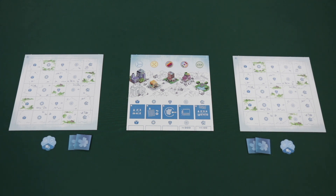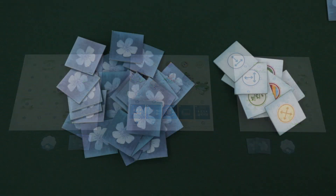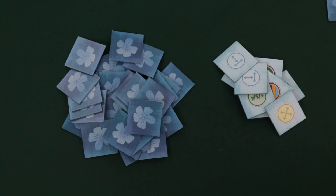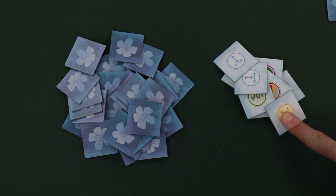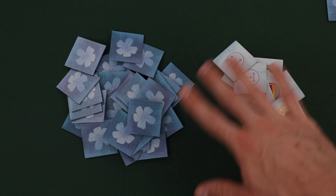Make sure to give each player 1 bonus token. It's also important to note that for your first game, players should be using the board with the A side showing, not the B side. After each player has been given their board, their tiles, and their bonus token, add the 10 community tiles to the remaining building tiles and shuffle them all together face down.